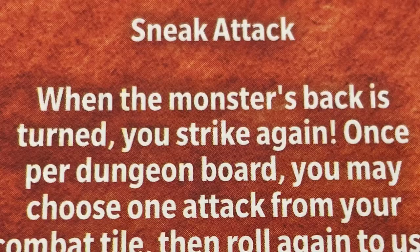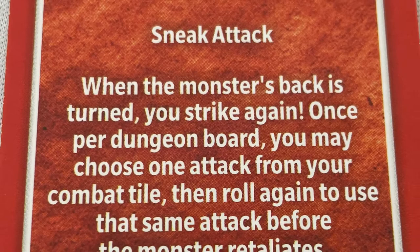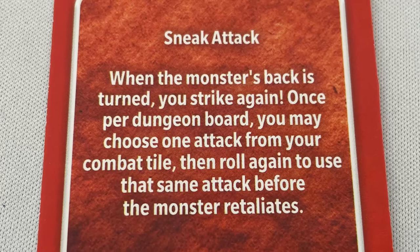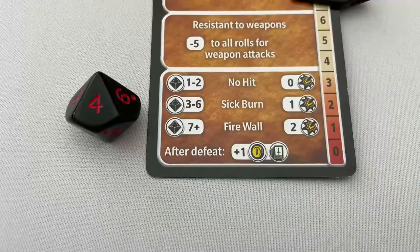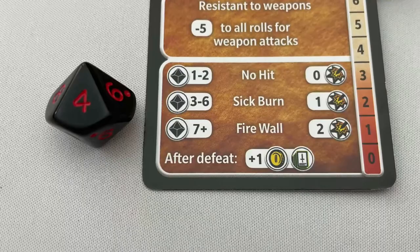Any time a hero rolls a 20 when attacking, they can add plus 1 damage. If a hero wants to use their special ability, after declaring their intention, they follow the instructions on their card. For example, the outlaw rogue has sneak attack, allowing them to use a basic or creative attack as an extra bonus attack. Each character may only use their special ability once per dungeon board. If the monster is still alive, it will then attack the hero that just attacked it. The DM rolls for the monster using the black 10-sided die and says how many HP, if any, the hero loses. For example, on a result of 3 to 6, the fire elemental deals 1 damage.